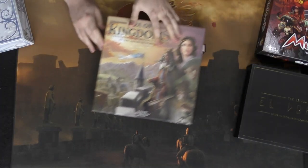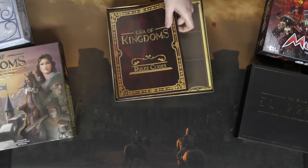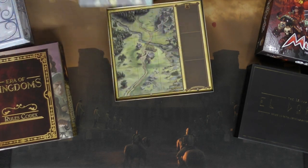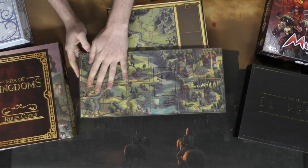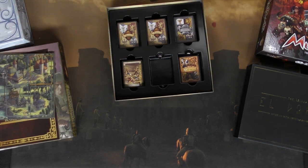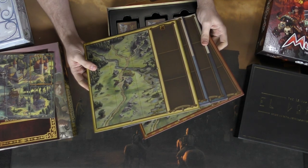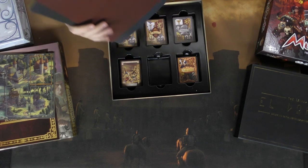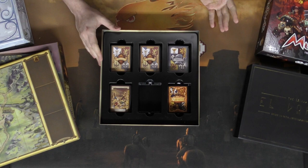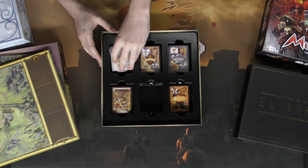Next up is Era of Kingdoms, a tableau management game. We did an unboxing for this, so if you want to see everything you can check that out. It has a nice thick rulebook explaining everything including the expansions. There's a small board for one of the expansions that adds drafting to the game, which I really like. The stylization and artwork are great quality. The player boards where you place your cards are very well made, and all the colors are easy to distinguish — except maybe two shades of blue.